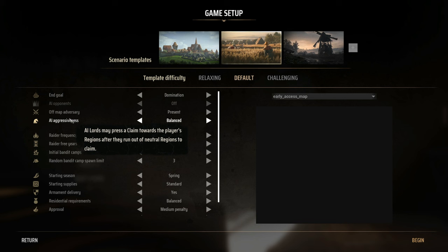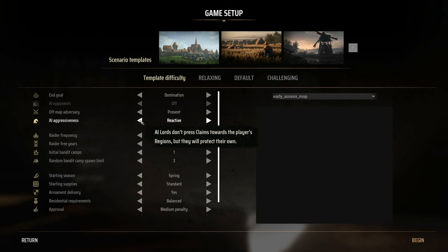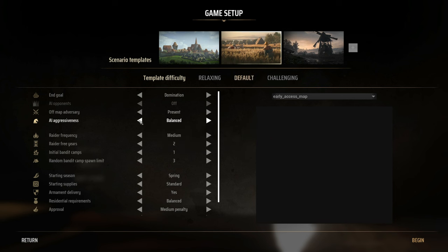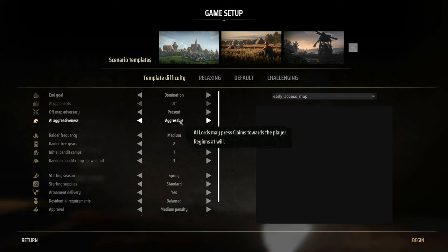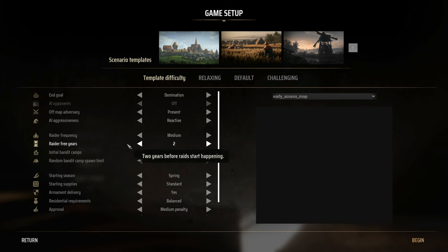I'd like to spend time exploring and building two or three towns to figure out how you manage so many different facets simultaneously. Taking aggressiveness down to 'Reactive' means the baron will not press claims toward the player's regions but will protect his own. When we're ready to attack, the end battles begin. I'll go with Reactive for this series.